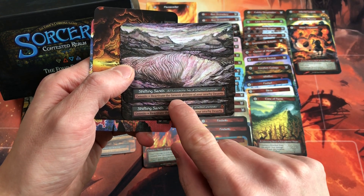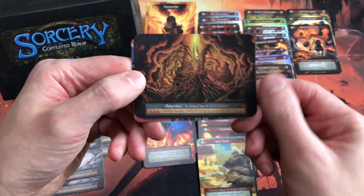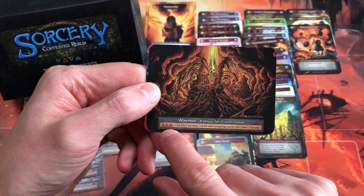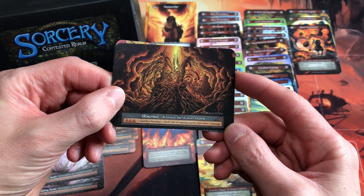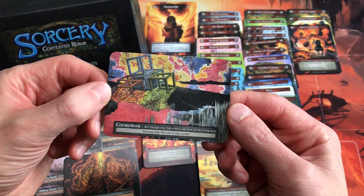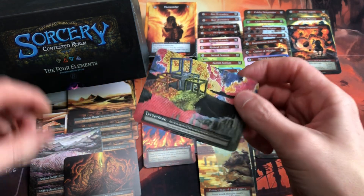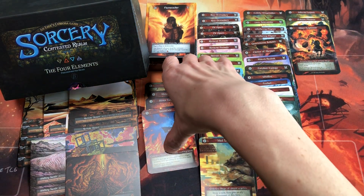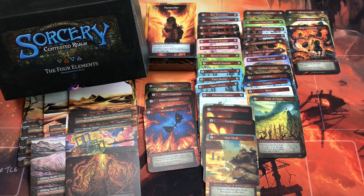Shifting Stands has Genesis retroactive to the Genesis abilities of your nearby deserts. Vesuvius is a unique site of Doom Force Foretold — it requires three fire threshold, and when you sacrifice Vesuvius, each unit at a nearby site takes three damage. Finally, there's an exceptional Cornerstone by Margaret Oregon Keene — you may play this site to any corner of the realm, which synergizes with Wayfaring Pilgrim.